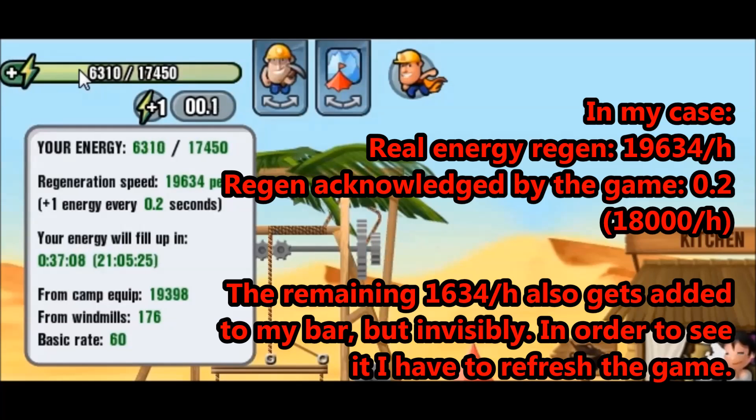This is something inherent to this mechanic. It's probably so deeply coded into the game that it's not really easy for the devs to change it. They probably didn't suspect in the beginning when they were creating the game that the figures would go so high. That's why very often when we refresh our game, we will gain more energy — we will see more energy on our bar.